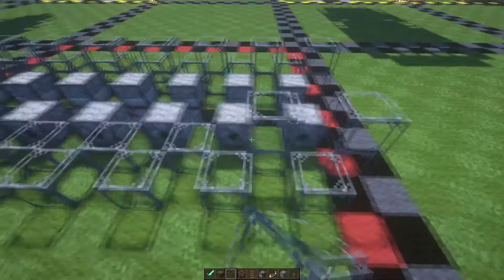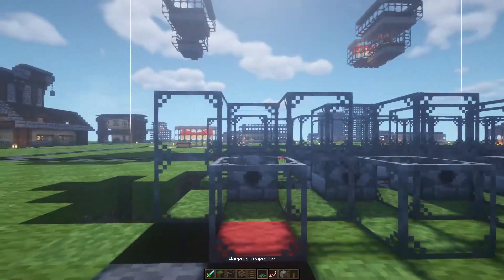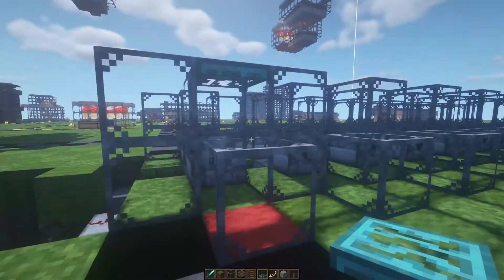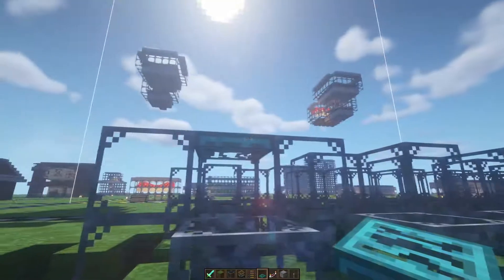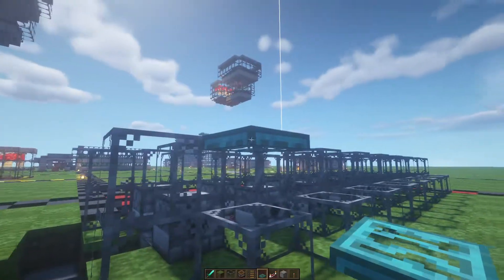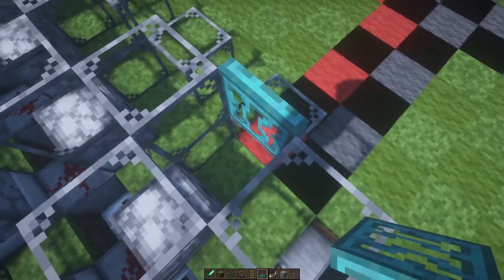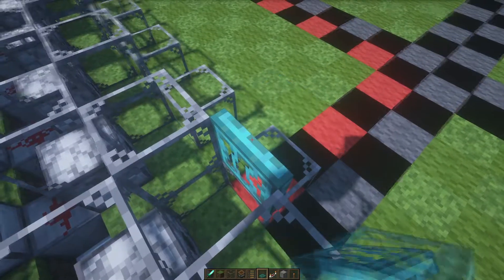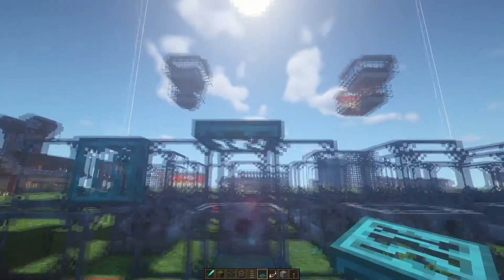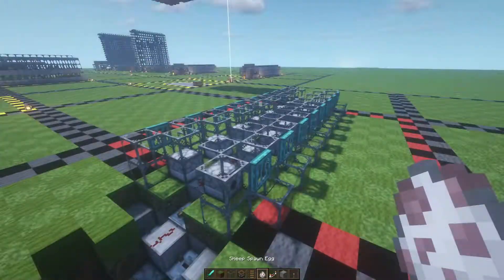On top of the dispensers, build up one glass block. Grab the trapdoor of your choice and build it at that level, but it needs to be above this glass block — bring it out one — so that the sheep cannot jump out. When folded down it creates a nice flat surface so the wool can't jump out either. Do that for every single sheep pen.